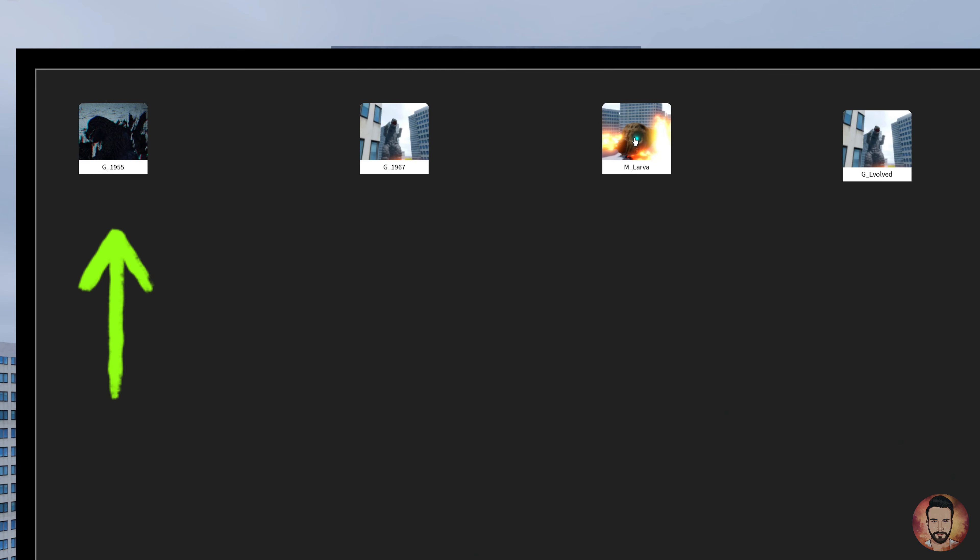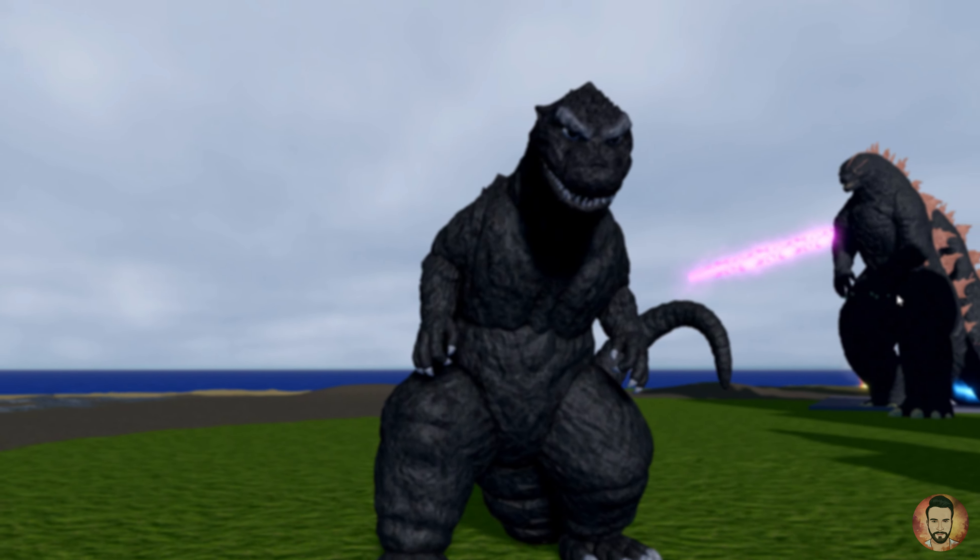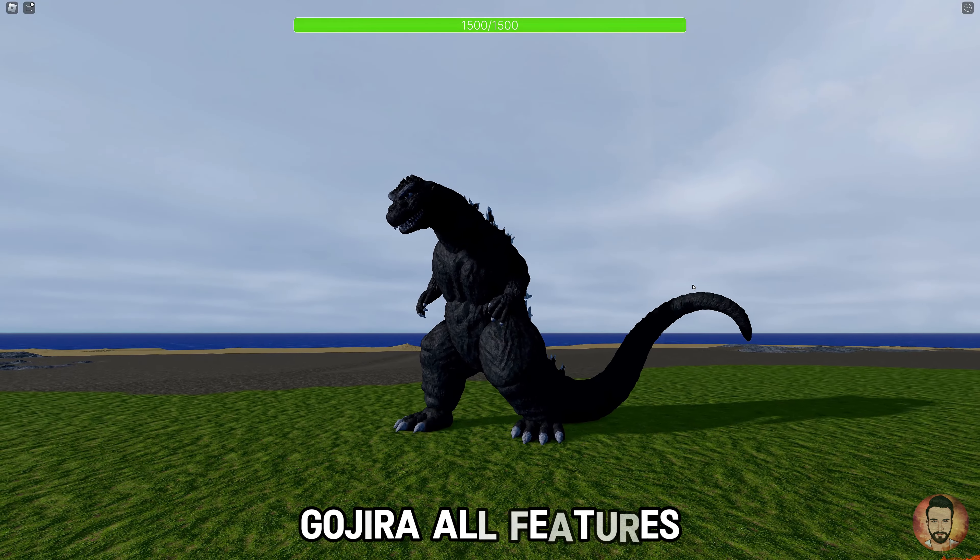Currently, the game features Gojira, Showa Godzilla, Mothra Larva, and Evolved Godzilla. I'll show the models and animations of all of them in detail. We'll start with Gojira first.